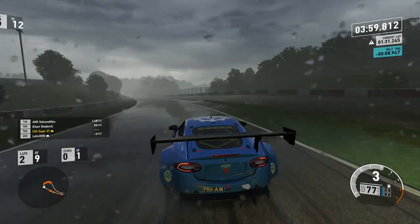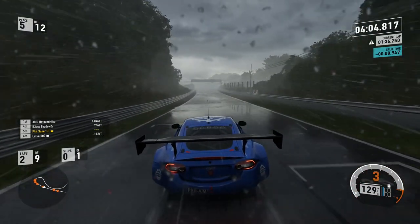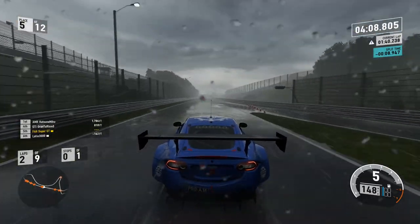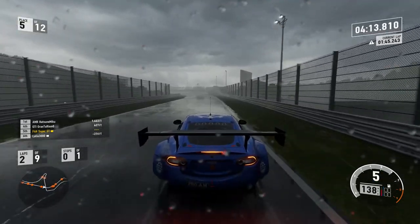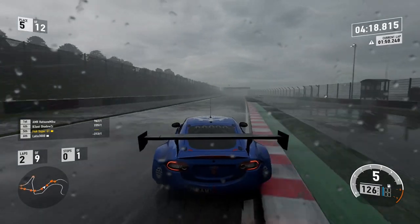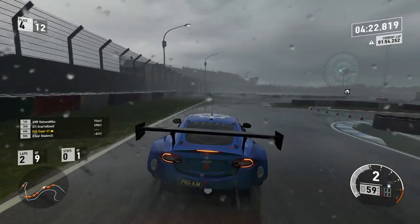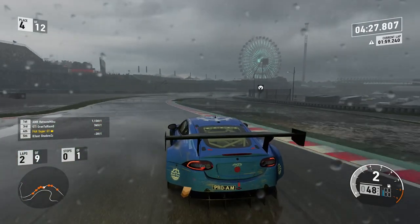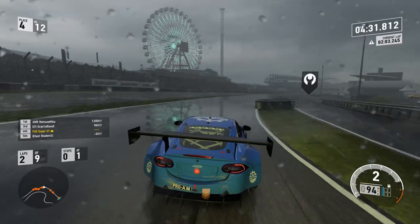Very very wet conditions here at Suzuka. Of course, if this was real life I don't think we'd be racing. This is where you'd have the F1 drivers on the radio saying they want to stop the race because it's getting a little bit wet. Basically you've got puddles sitting on the apex, and I think that is way too dangerous for real life racing. Up into fourth.